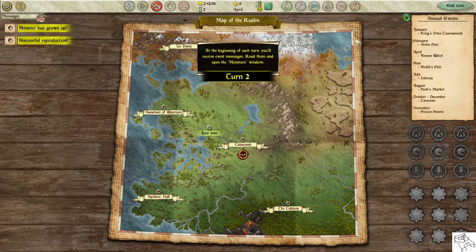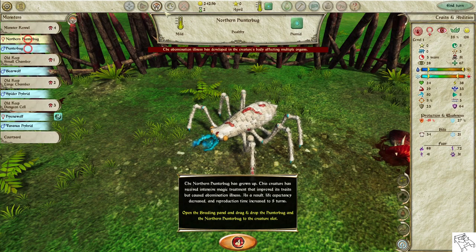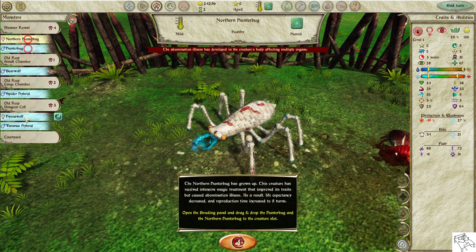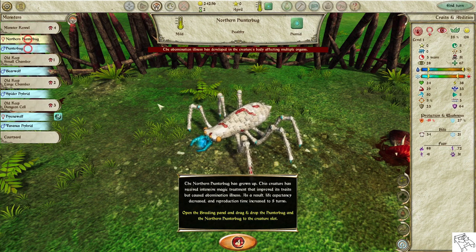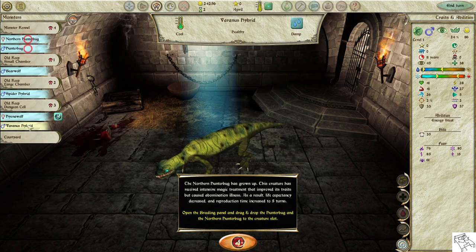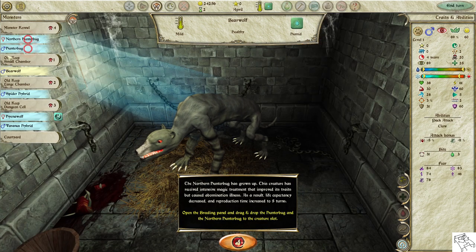At the beginning of each turn, you will receive event messages. Read them and open the monster's window. The northern hunter bug has grown up. This creature received intensive magic treatment that improved its traits but caused abomination illness. As a result, life expectancy decreased and reproduction time increased to five turns.